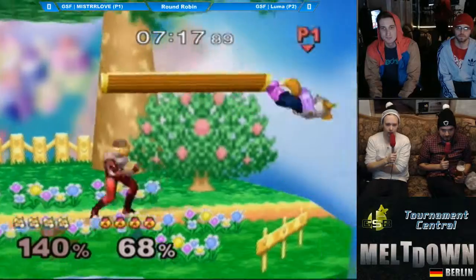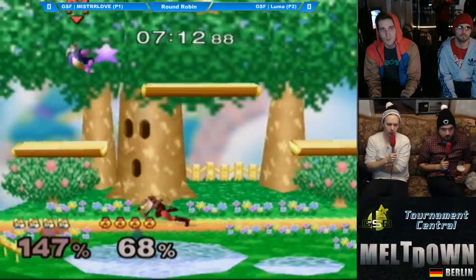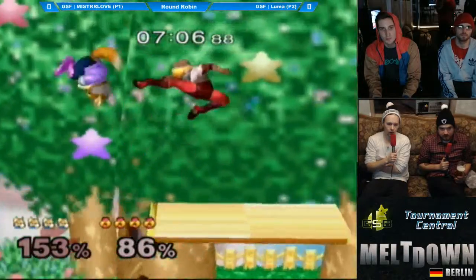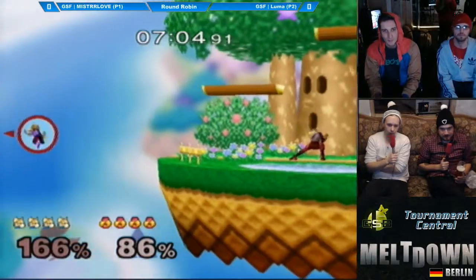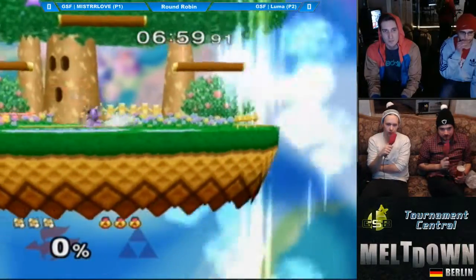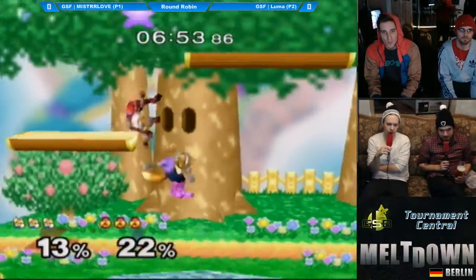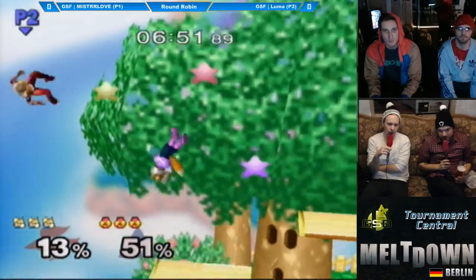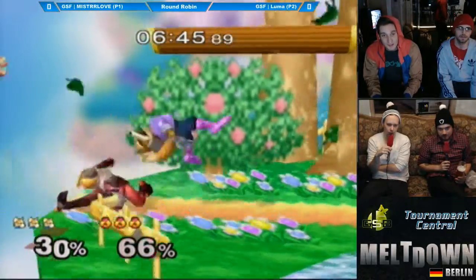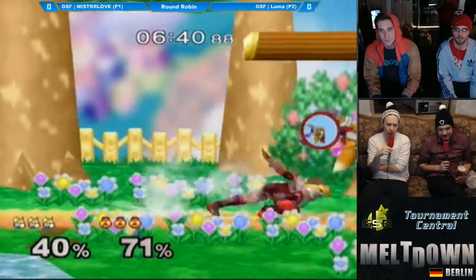Good grab by Luma, let's see what he does with this — F-throw, didn't expect anything to do with it. Just wanted him off the ledge. And yeah, Dennis lands a back air on the way down.